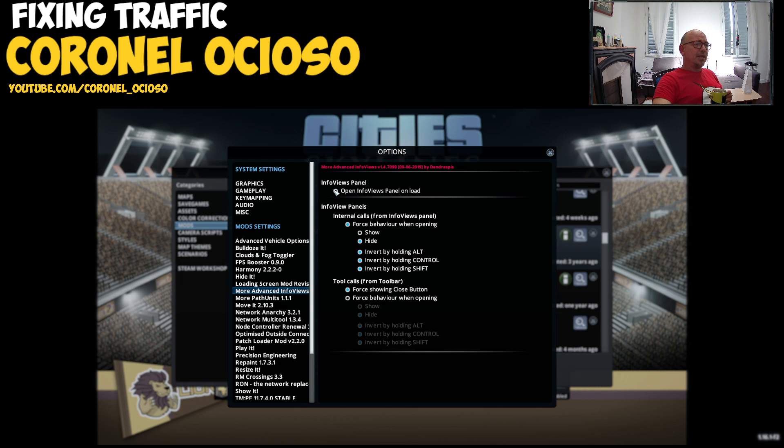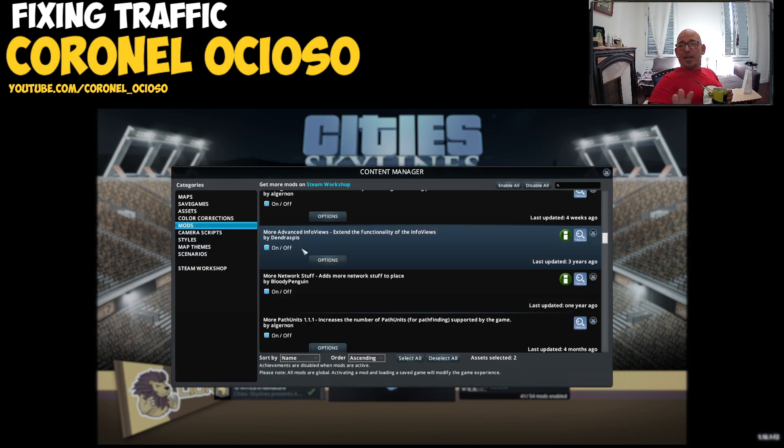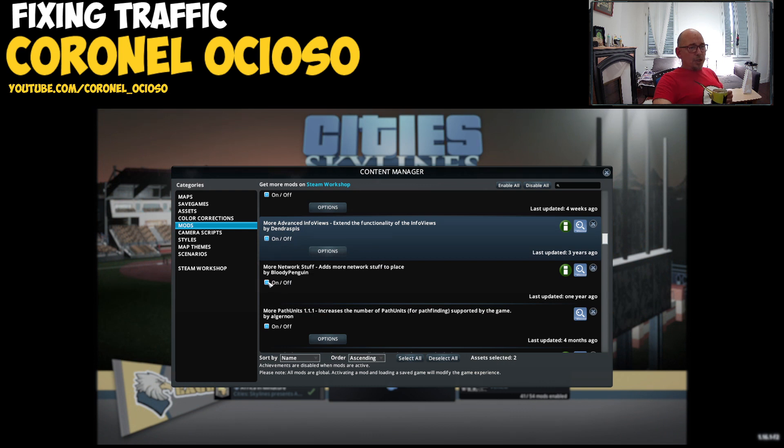More Advanced Info Views — I don't remember what this one does exactly. I think this is the one that, for example when placing parks, it goes into park view and you can't really see where you're putting stuff. So this is staying — you can toggle the info view to the normal map and actually see what you're doing.